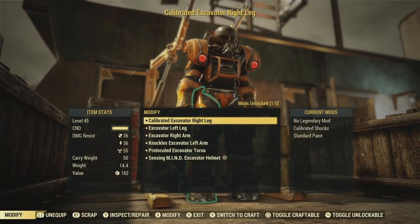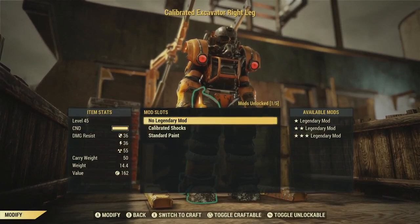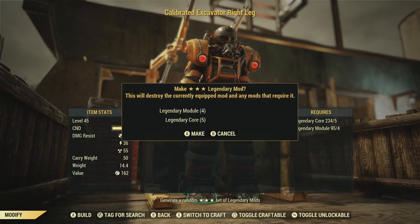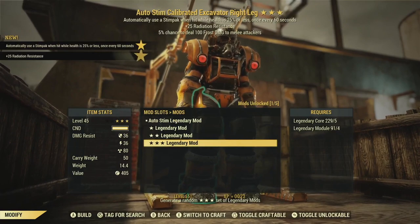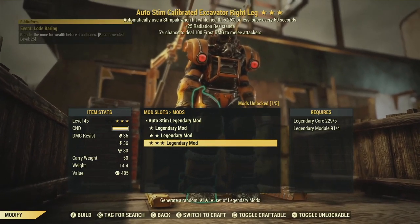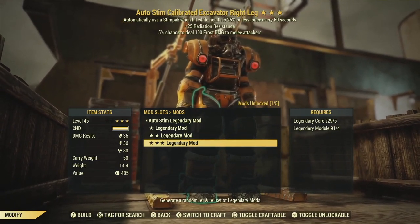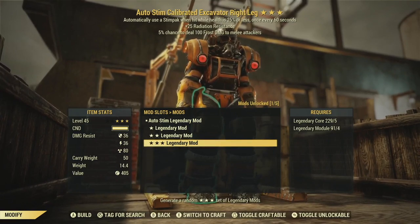First up, we're going to roll some effects on the right leg. As you can see, there were no legendary effects as of now. We'll roll three stars and see what we get — I've got tons of modules here. So: auto-stim with radiation resistance and a chance to deal 100 frost damage to melee attackers. If I were predominantly a full health player, this wouldn't be a bad piece. Unfortunately, I'm not.